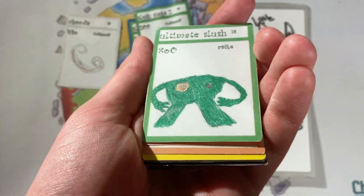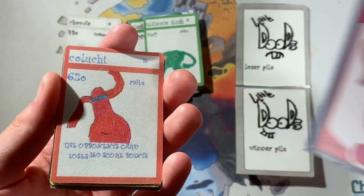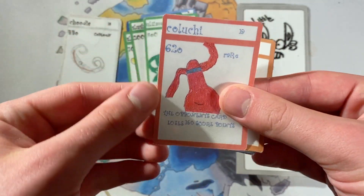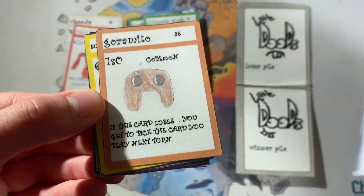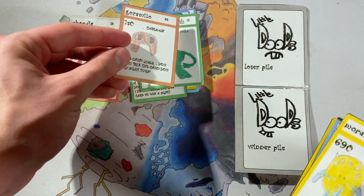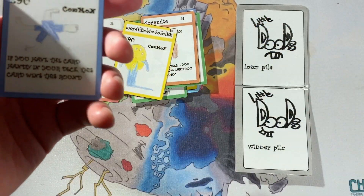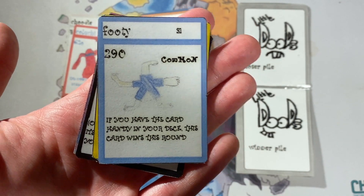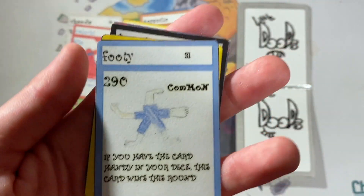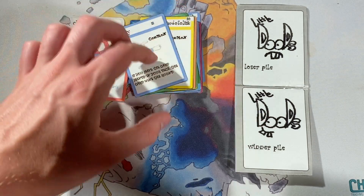We then have Ultimate Slush, which looks virtually identical to modern Ultimate Slush - same score in everything, just modern day Slush has an ability. He was a rare, as you can tell by the glitter. We then have Colucci - this was one made by my brother too, which I actually put in Little Dudes Legends. Shout out to Eddie for designing Colucci - he was a big fan favourite. The opponent's card automatically loses 150 points, so he's pretty much a 770 scorecard. We then have Goromito - if he loses, you get to pick the next card you play. And we have Mordifimbimdophilisk, whose name is the same in the modern version. We then have Footy - if you have the card Handy in your deck, this card wins the round. That's an auto win - that's better than Little Dude if you have Footy and Handy in your deck together. Footy and Handy were OP.